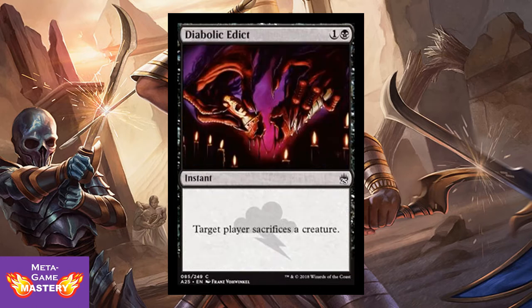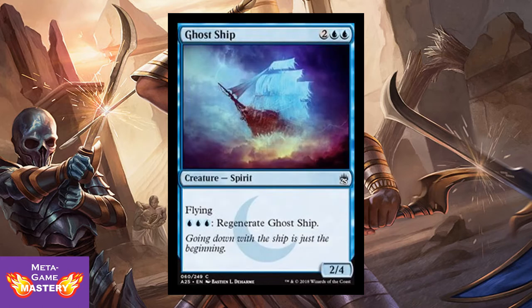And they did it — they reprinted Diabolic Edict. I personally prefer the old art, but this is actually super sweet with that watermark. It's 2 CMC instant — target player sacrifices a creature. Gets around Indestructible, gets around Regenerate, which is actually really relevant in this limited format.